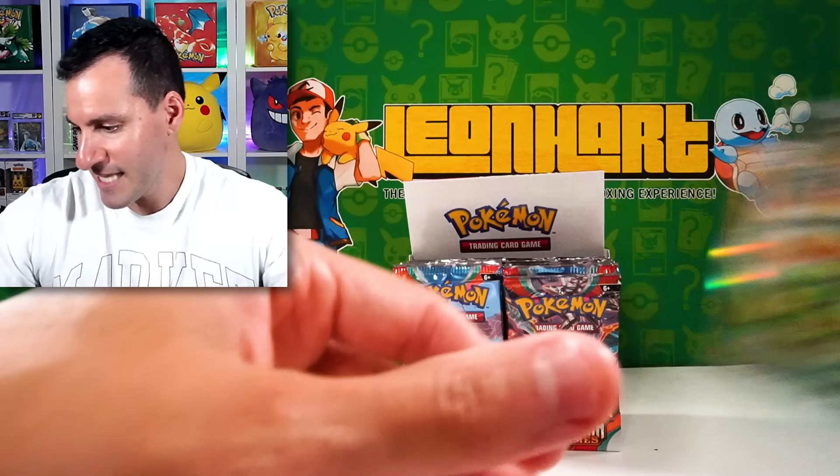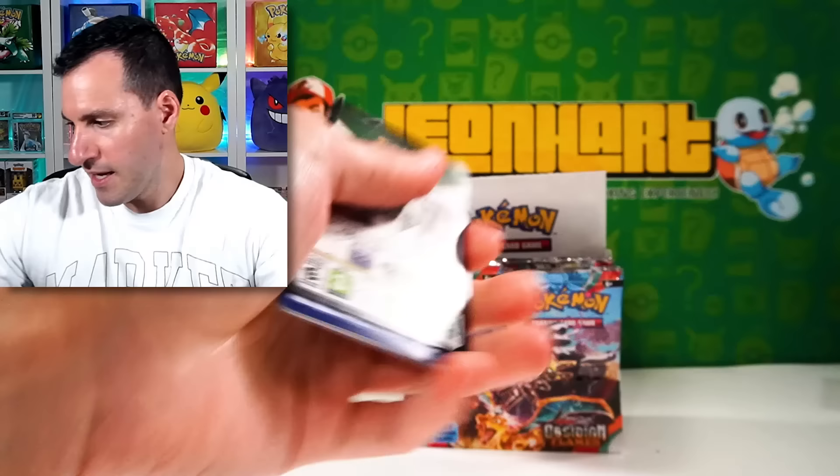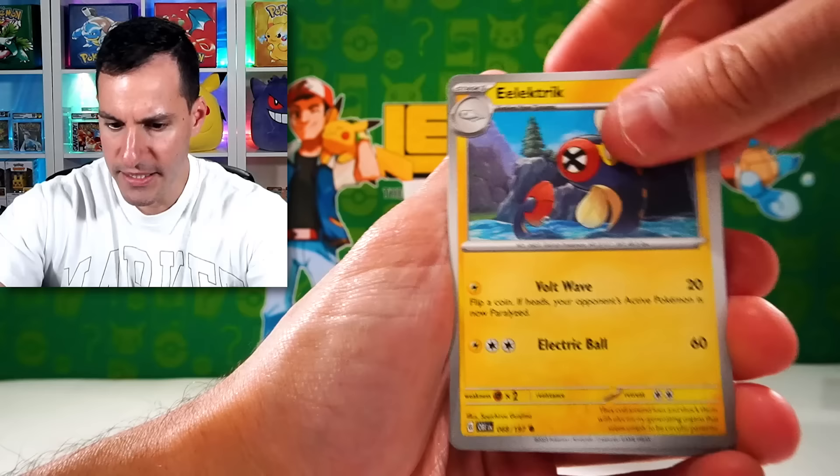The pull rates have definitely jumped up. We have a beautiful Lechonk that looks great. The pull rates have been a bit more fair — you get a holographic card in every single pack, which I'm indifferent to, but it is exciting to at least get something to hopefully build your decks or collect your master sets.